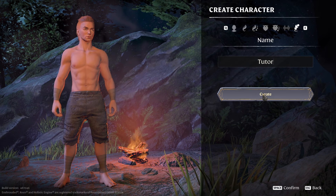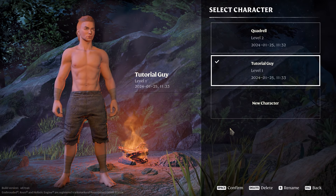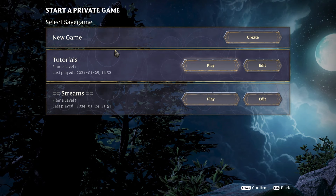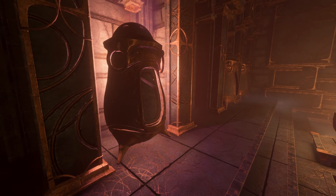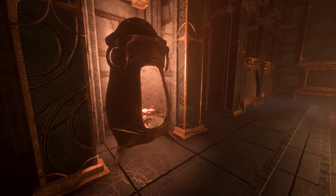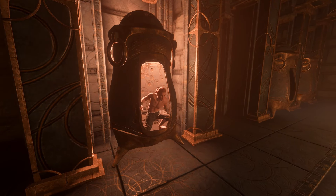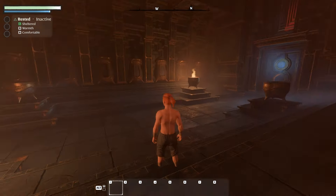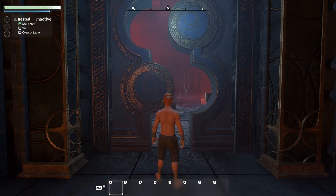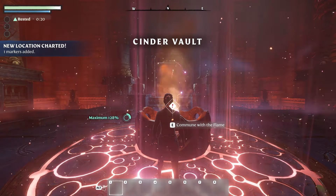When your character is created you can click Play again and choose an existing world or create a new one. Keep in mind: if you want both a new character and a new world, first make the character, then make the new world, and connect these two together. Use your first character with your first world. When you leave the first room, you meet the Flame — he's happy to see you.